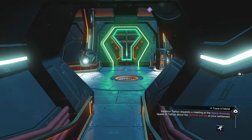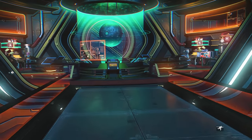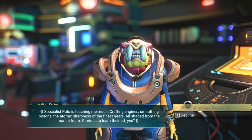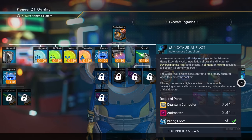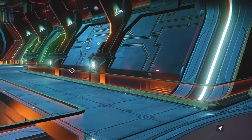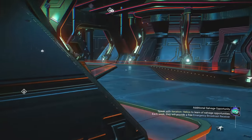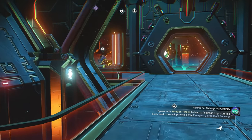In order to get the AI module for your Minotaur — so it'll follow you around and destroy stuff with you — you have to talk to this guy. Look for 'research exocraft upgrades.' It's super easy to install and not very expensive. But we're going to finish this quest line because I believe it's going to give us upgrade ability and a personal little drone.